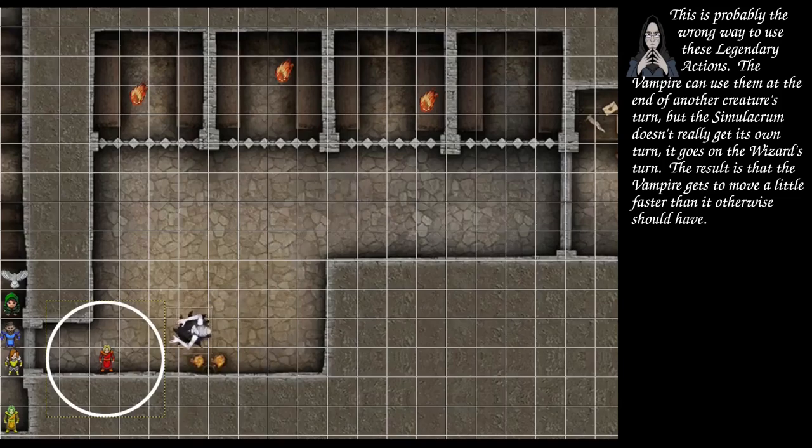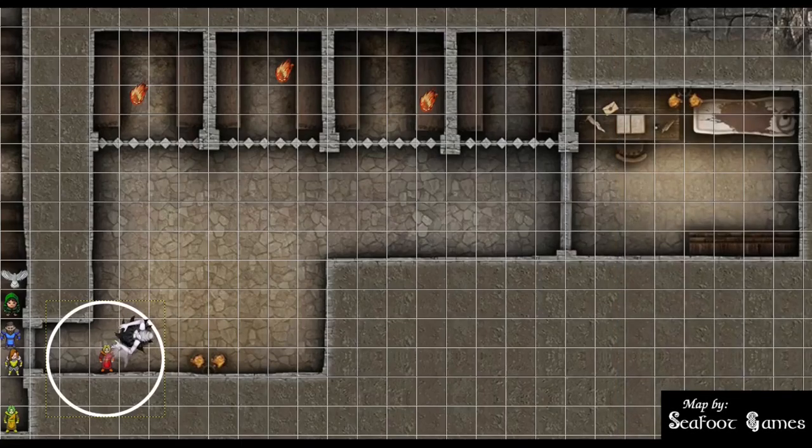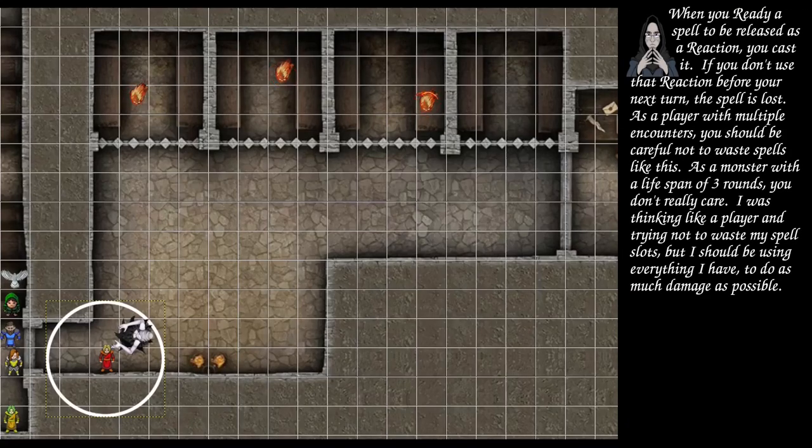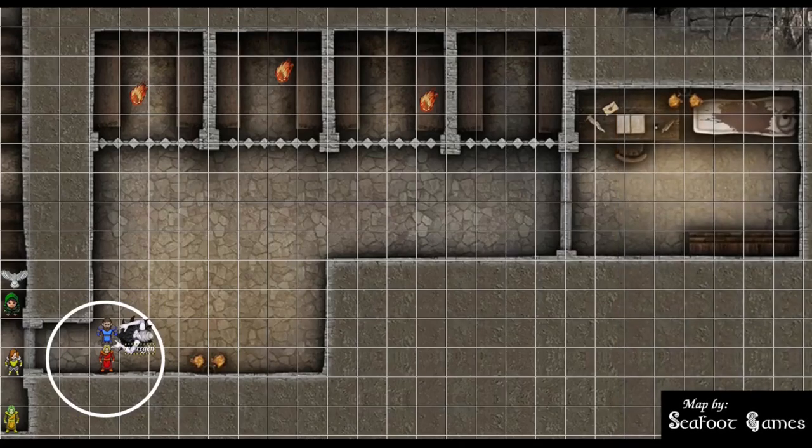The vampire takes its turn, walks in, and does an unarmed strike against you — 17 to hit. I'll pop Shield, it's worth it. Second attack: 16, probably won't make it. The three Flame Skulls ready a fire ray as a ranged spell attack to throw when you're in position. Going to the Kron: move into melee range with the vampire, swing with the warhammer — 25 to hit for 4 damage plus 9 radiant, 11 total, preventing regeneration next turn.